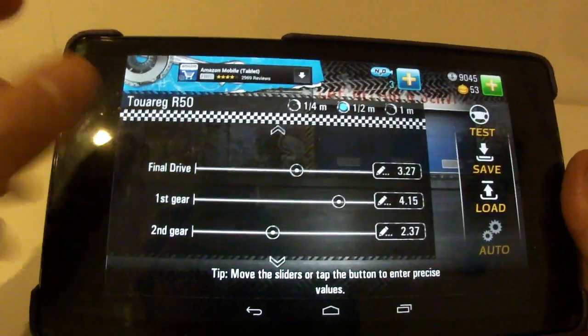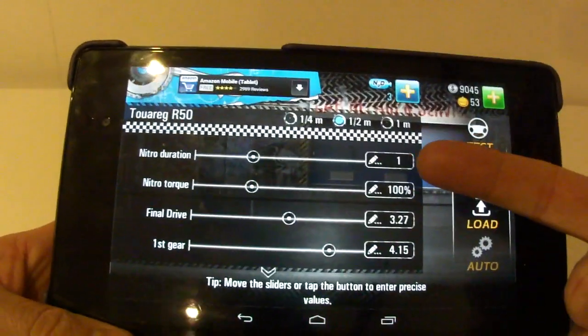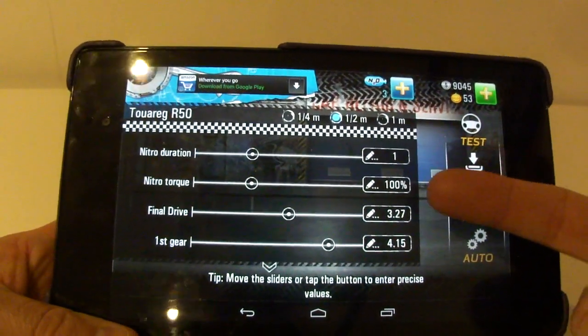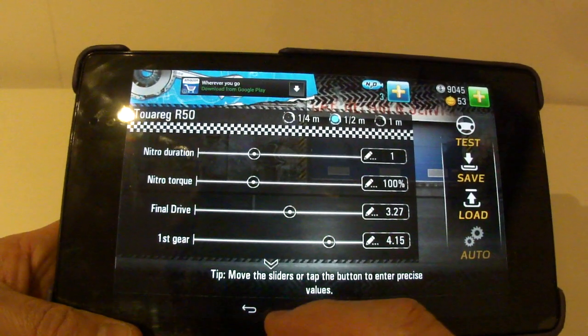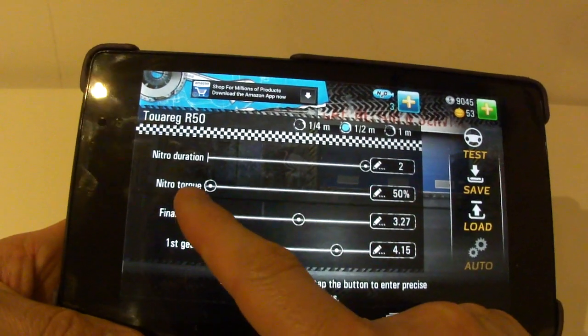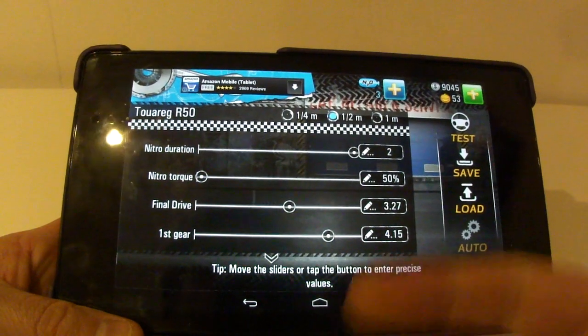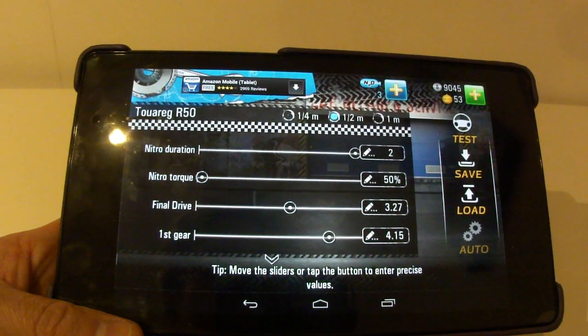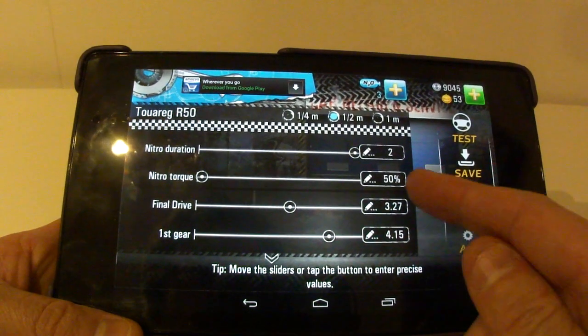I'm just going to talk about the nitrous. Nitrous duration is currently one second — that's how much I've got, giving full power for one second. Now if I squirt this over to the side, I can have it lasting two seconds but only 50% of the power. So in total you get the same amount of energy boost — half the amount for twice as long.